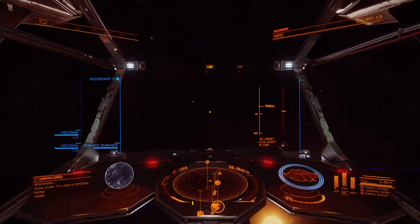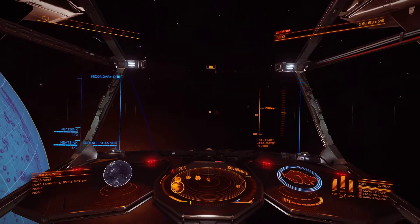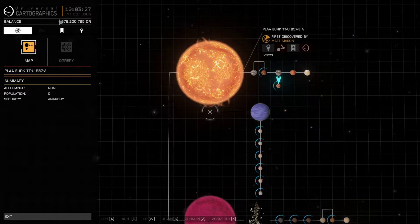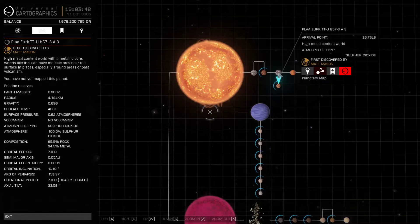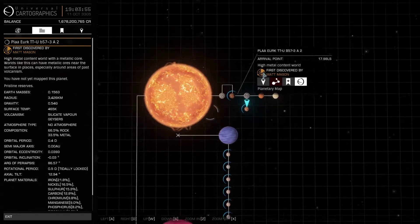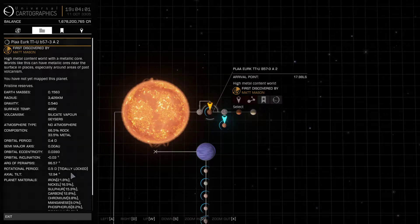There were geysers on this one, I believe. Let me open the system map. Yeah, it was this one. Yes — silicate paper geysers. But it's tidally locked with this one. I can also land on this one. Let's go to this one — and this one is locked as well.